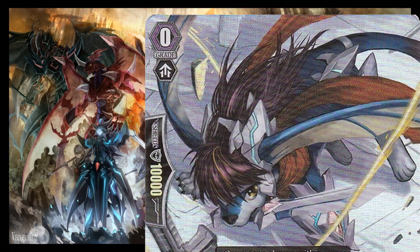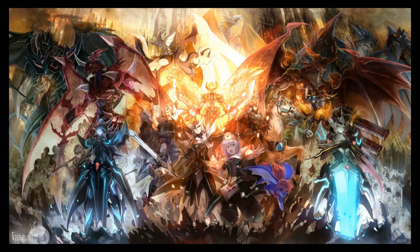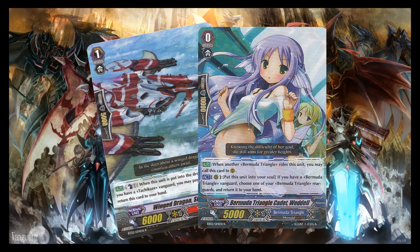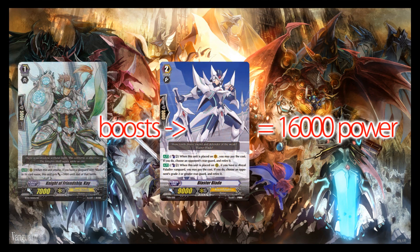Just below the grade number is a small symbol. Every card will have one of these symbols, though they vary depending on the grade number of the card. These symbols represent a card's inherent ability. Grade 0s and 1s have this symbol, which shows their capacity to boost other units. Boosting is exactly what it sounds like — giving the card in front a boost by adding its own power to the card, bolstering the attack power.